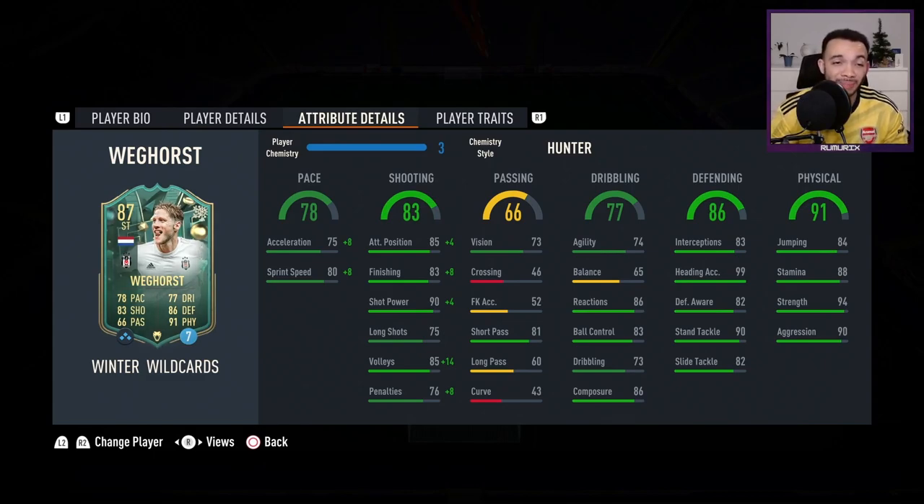His shooting with Hunter: positioning boosted to 89, finishing up to 91, shot power up to 94, long shots at 75. Passing: short passing 81 - good enough, long passing at 60. Dribbling: agility low at 74, balance low at 65, which does enable him to be the lengthy accelerate type. Reactions 86, ball control 83, dribbling 73, composure 86. Defending looks good already - interceptions at 83, heading 99, defensive awareness 82, standing tackle 90, sliding tackle at 82.